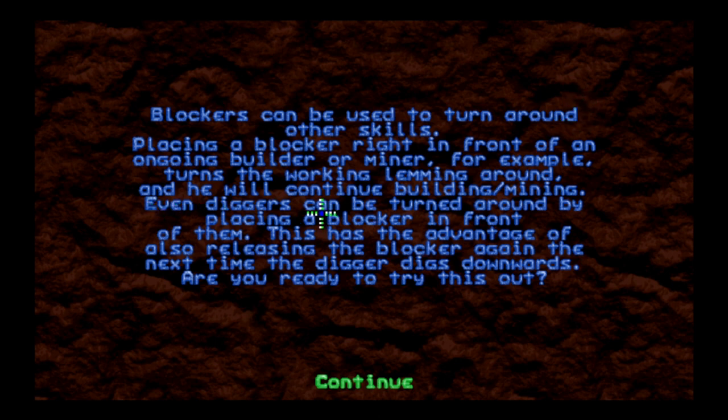Even diggers can be turned around by placing a blocker in front of them. This has the advantage of also releasing the blocker again the next time the digger digs downward. So if I dig to the right and put a blocker in there, he'll go to the left. Okay, that's what I'm getting from this — let's try it.